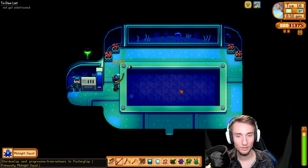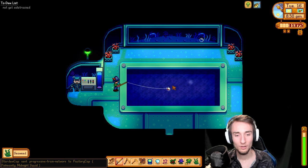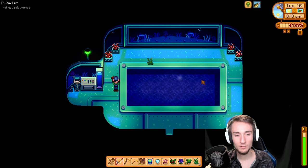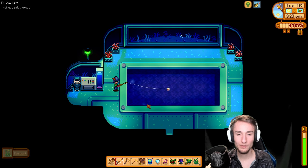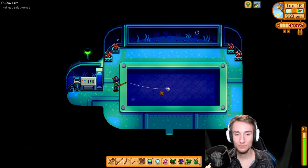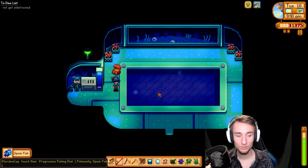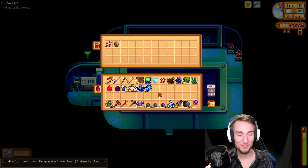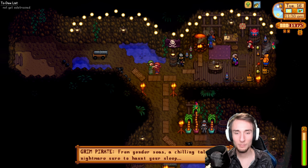There's the midnight squid for another train network research. At this point the only thing that the train network researches do is braking speed, so the trains can start and stop faster. I wish I had the fiberglass rod. I'm wondering if the fishing rod would be a worthwhile hint, because I think I need to catch the scorpion carp eventually, and I don't know if I can catch it without the trap bobber. The iridium rod is always really nice. And we got a spook fish — I was just talking about the progressive fishing rod. Good thing I didn't hint it — I have my pirate hat.